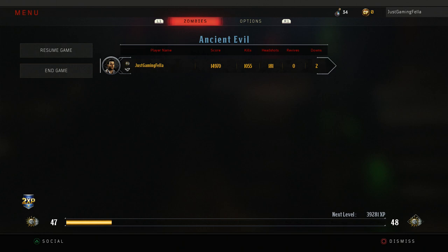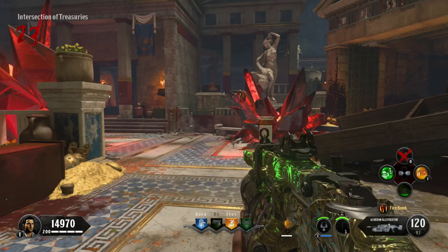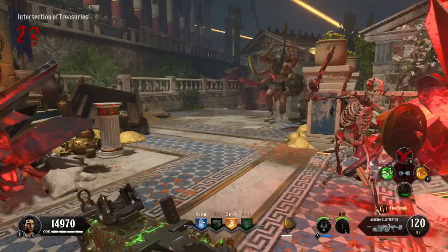At the intersection of treasuries you're going to see the Scepter of Ra sword — it's going to be in this crystal here, there it is. What we're going to do is get the giant boss to use one of his attacks to get that sword out of the crystal for us to pick up.